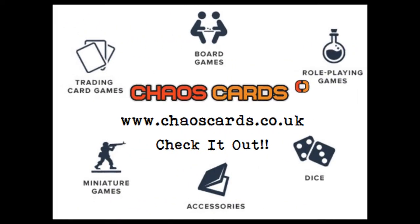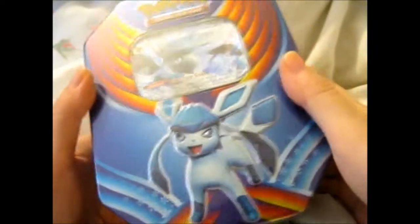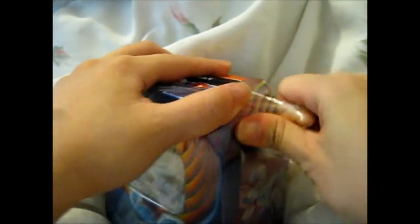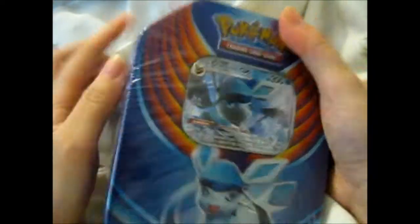Check out Chaos Cards for awesome prices and products. What is here is the Glaceon GX tin. I am so excited — hopefully they make the other Eeveelutions. That would be awesome.